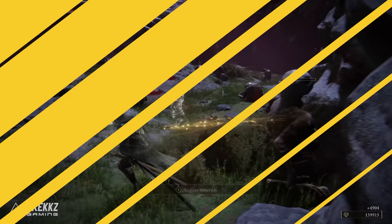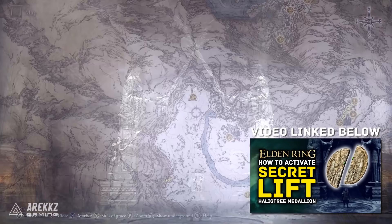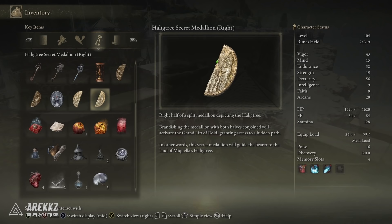But for this one you need to turn your attention to the consecrated snowfield. I did a video the other day on how to access the secret lift, but as a very quick recap you will need two halves of a medallion and you will also need to progress to the point in the story where you get to the mountaintops of the giants.